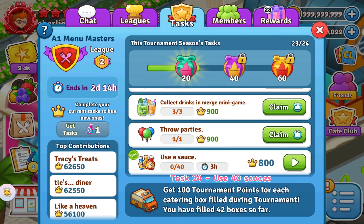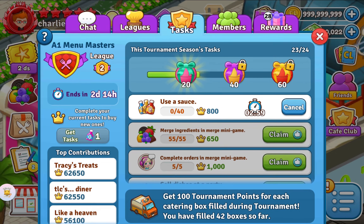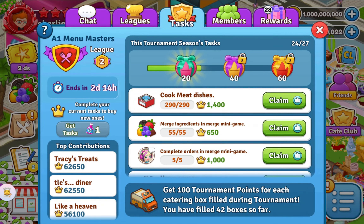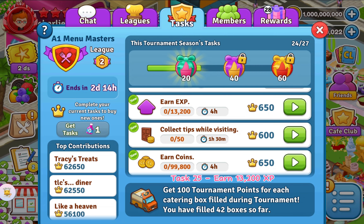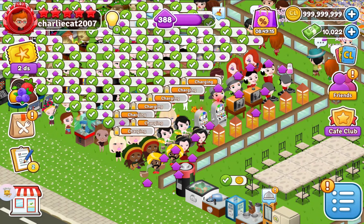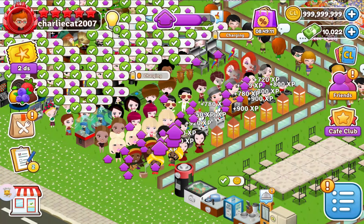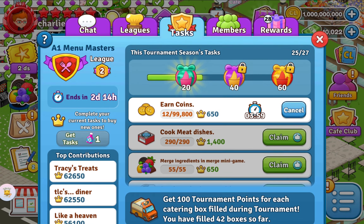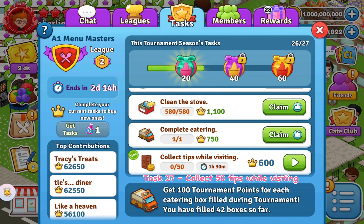Task 24: Use 40 Softeners. Task 25: Earn 13,200 XP. Task 26: Earn 99,800 Coins. Task 27: Collect 50 Chips While Visiting.